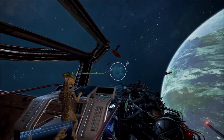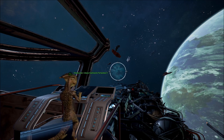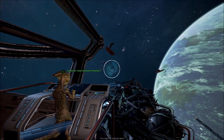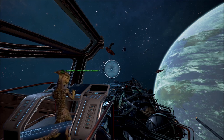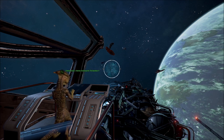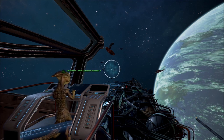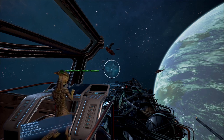Welcome back everyone to more of our gameplay series of X4 Foundations. We're here in Getsu Fune, about to head through the Jump Gate. That Jump Gate is going to take us into uncharted territory. We have no idea what we're going to find in there. The last time we went into Xenon territory, we not only found a lot of Xenon, but we also figured out it was a very dangerous or poisonous area for our ships, so we couldn't really stay and set up a presence.